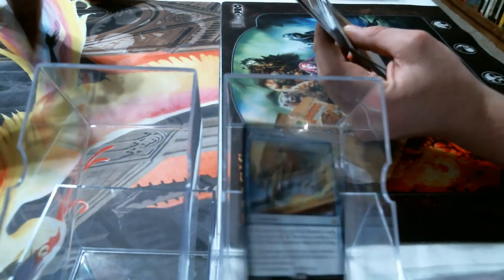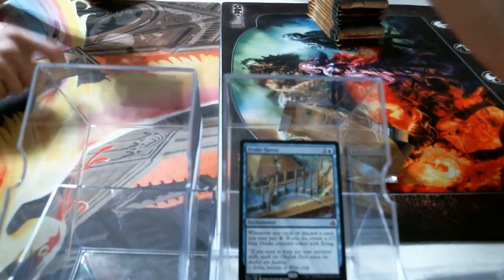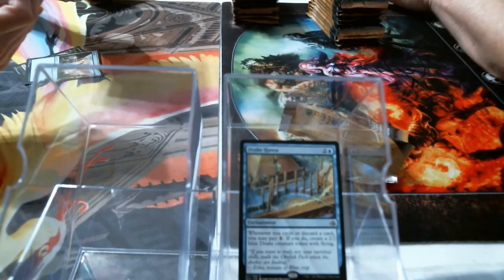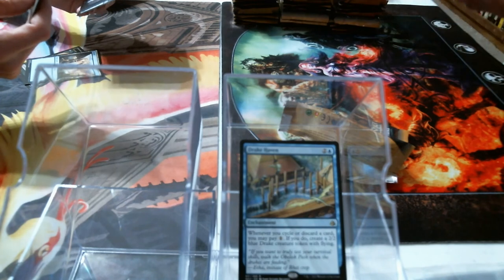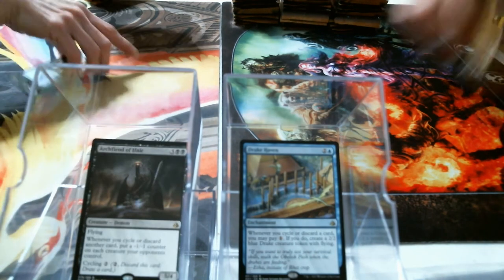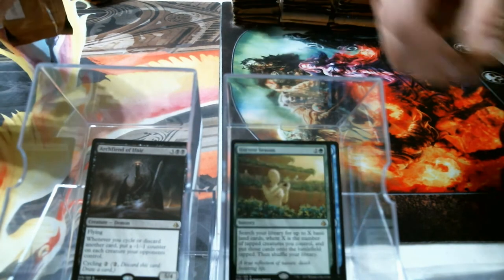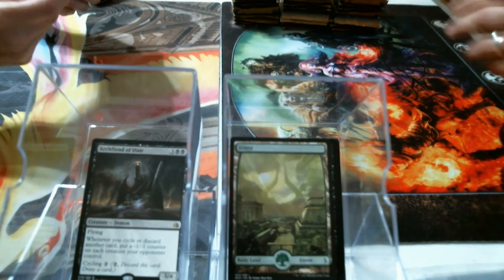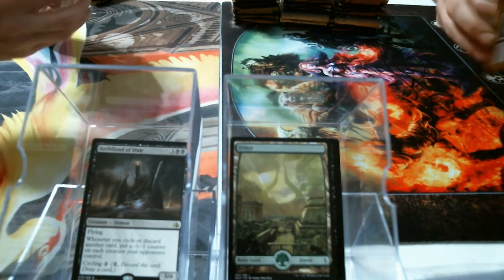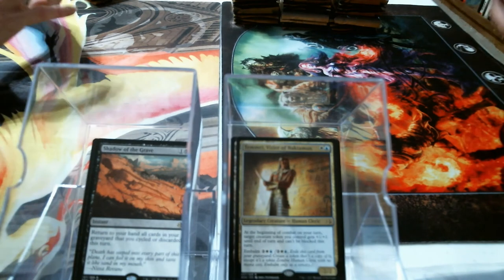I got a Drake Haven. I'll just call the rare and a foil or mythic. Excuse me for my mispronunciation — it's Archfiend of... something. They just make up words and expect us to know how to say them. Harvest Season, there's a foil common and a green Bolas land. Shadow of the Grave — that's pretty sweet.